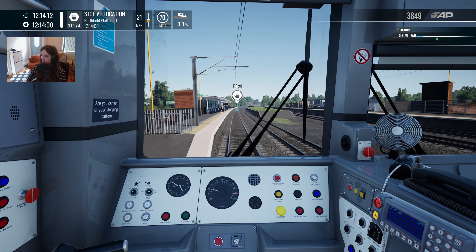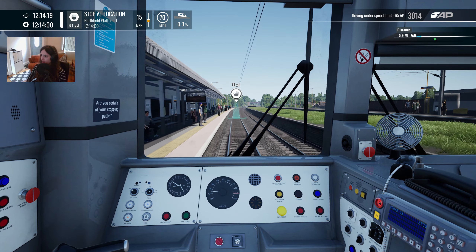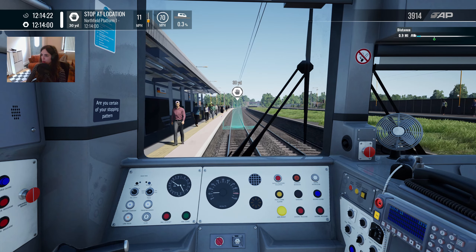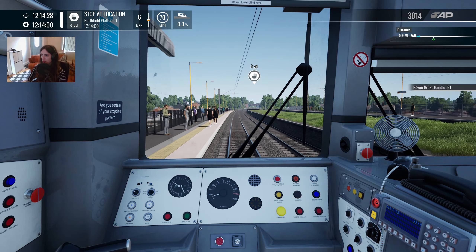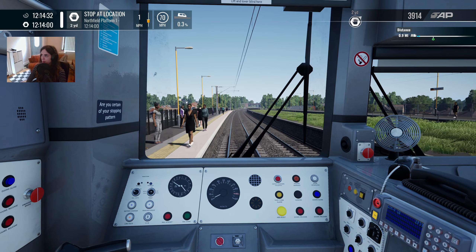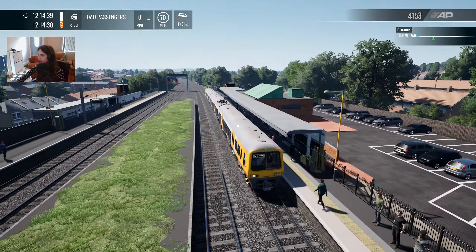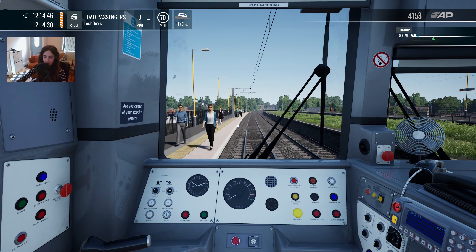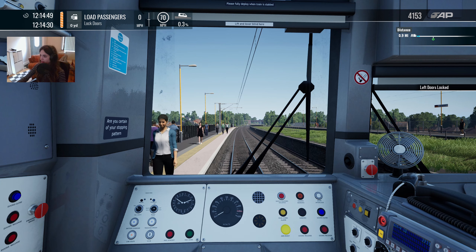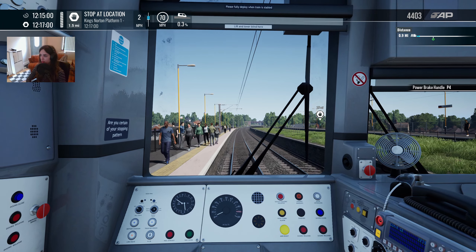Looks like this station used to be four platforms, because there's this big disused island in the middle. I don't know if this all used to be electrified, or if none of it was electrified and then they only electrified two platforms. Based on the lack of gantries spanning over the other tracks, I'm going to hazard a guess and say that the only bits that were ever electrified were these two outer bits.